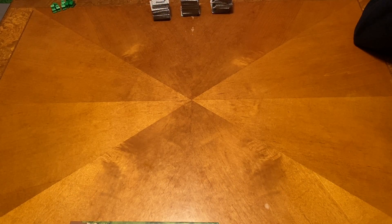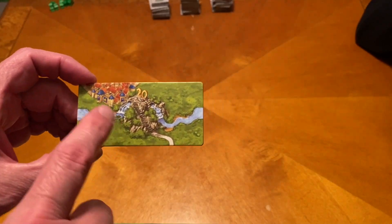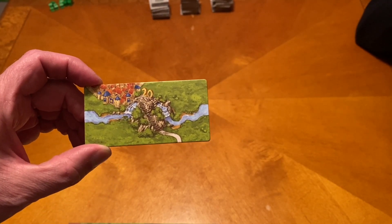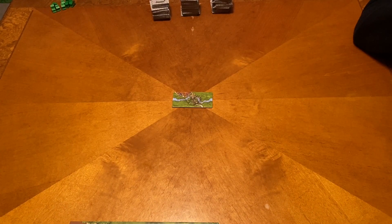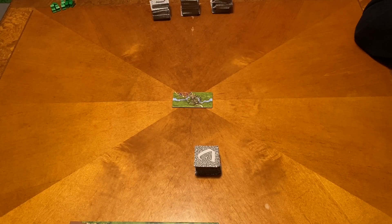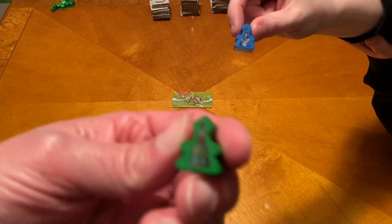We are going to be playing with all three of the expansions. The first expansion we want to talk about is the brand new River. You can see we have a new starting tile that actually has the river going in a couple of different places. And you'll notice it also has prominently the 20th on there. So that's going to start off in the middle. And then we have a total basically of 17 river tiles that we are going to start with. We also have the Abbot expansion, so each one of us has a little Abbot guy.